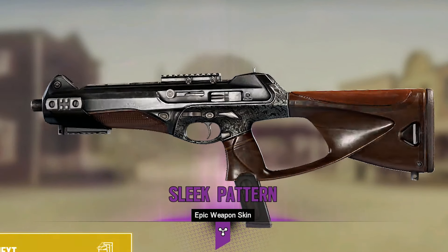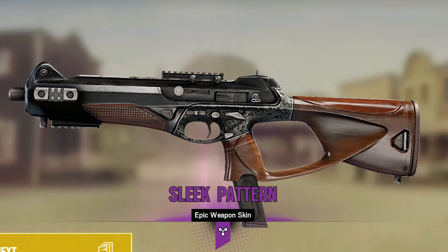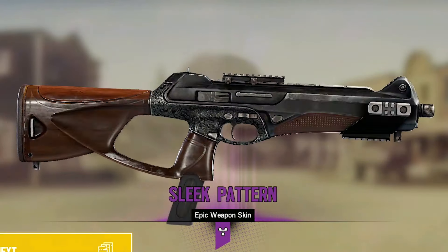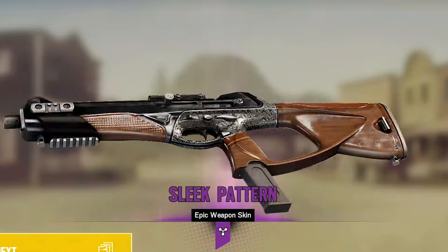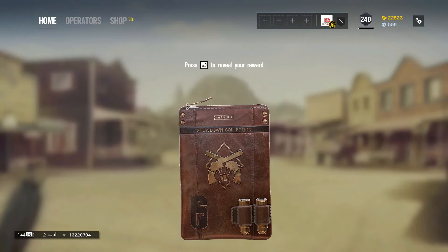Oh, look at that — this is for the McStorm, right? It's a pity. The thing is, if you even put on a skin on Alibi, her holograms don't really turn into any of these things.